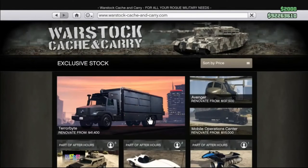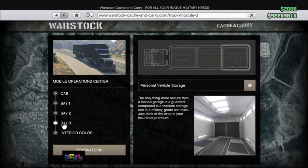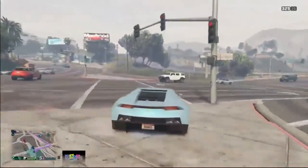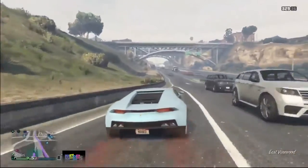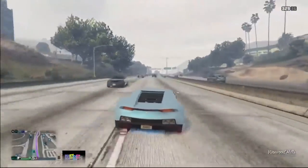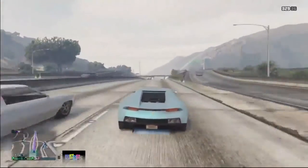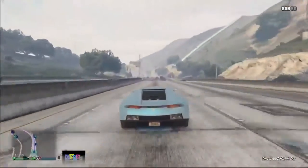To do this glitch you need to have the MOC — the Mobile Operation Center — with personal vehicle storage in pay three. You also need to have a Benny's vehicle or an Arena vehicle, make sure the car is fully customized. The best car to duplicate right now is the EC, but you can also duplicate the Elegy Retro Custom. If you don't have a lot of money and have a Banshee, you can duplicate that too and eventually purchase the EC. You also need to have an Arena.